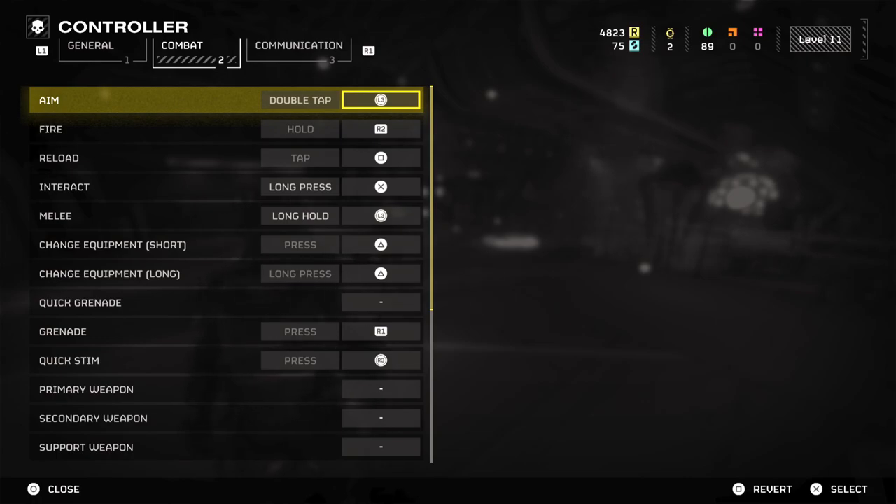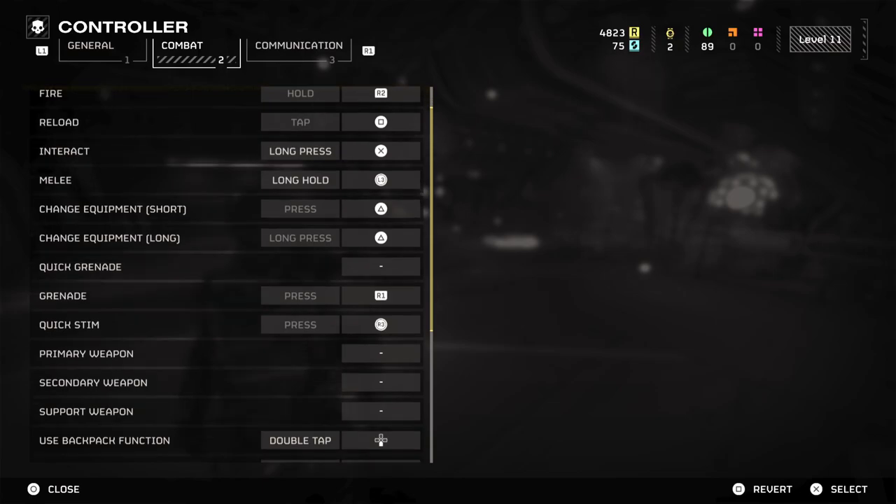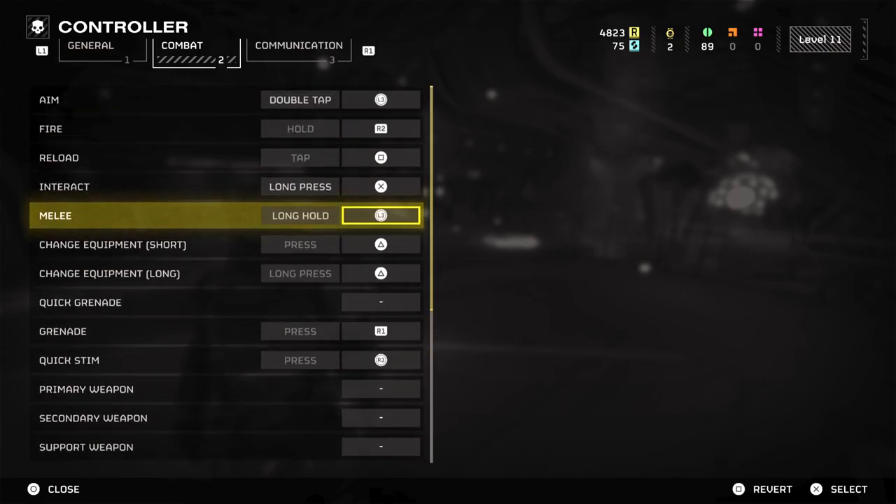The options have worked out really well for me. I have sprint set to just tap L3 — you just tap it and he'll run. I also have double tap to aim instead of L2, and that's been a lifesaver in this game. Then I have long hold as my melee. So that's one button again with three different functions, and it really makes a big difference — it leaves other buttons open to do other functions to make the game more accessible.